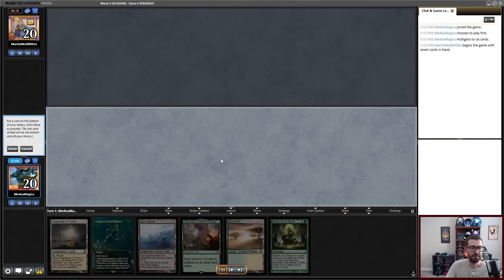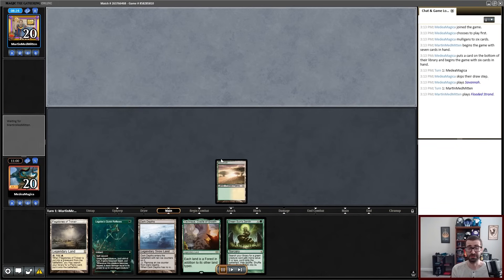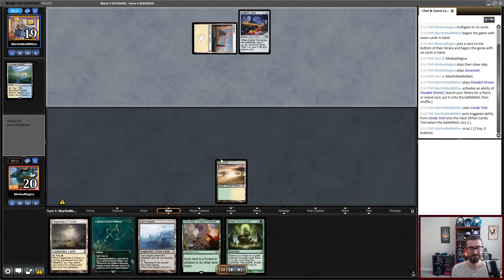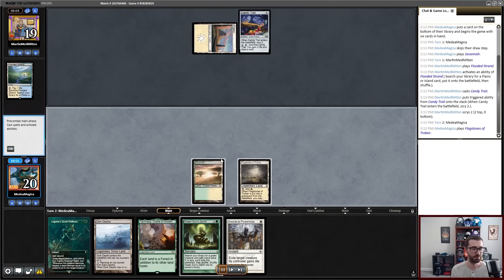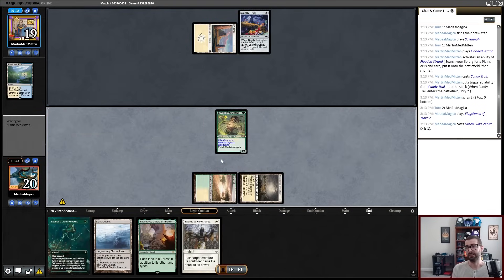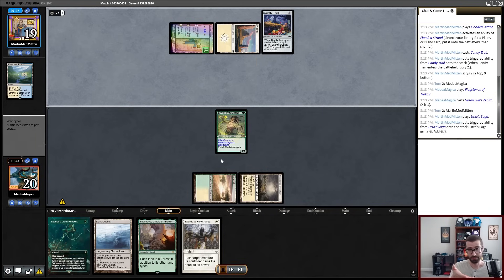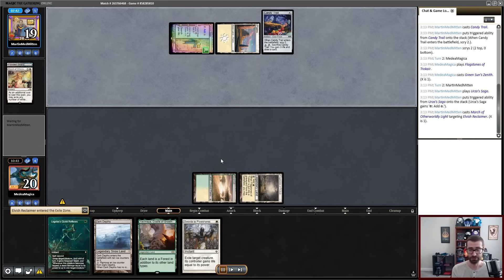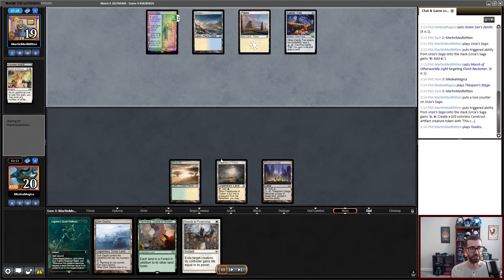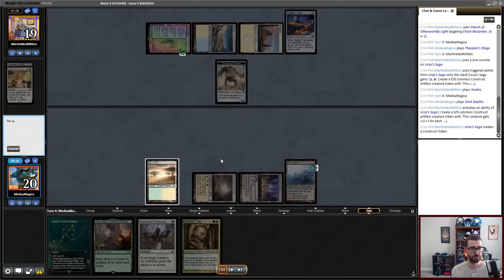So now we move on to game three. I mulligan a terrible hand and keep a bad hand. Again, just having a non-functional hand versus a very, very, very slow deck does not leave me in a good position. I'm kind of forced to use this Green Sun to get an Elvish Reclaimer, and now I'm off curve. I didn't play my one drop on turn one, and that means my opponent can just remove this around Legolas's Quick Reflexes. I'm in another awkward spot where, because my opponent has played Urza's Saga, I can't just hold on to Dark Depths. Because if I hold the Dark Depths Thespian Stage combo, I will just run into Pithing Needle.